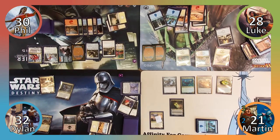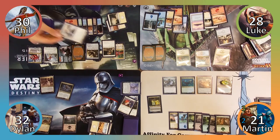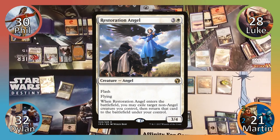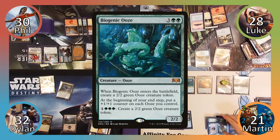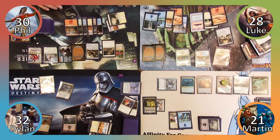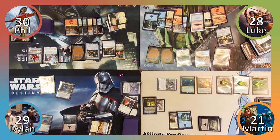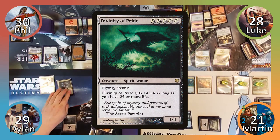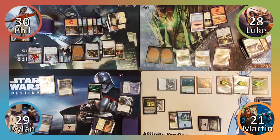I use Ashiok's plus two ability, this time targeting Phil. I exile Restoration Angel and two non-creature cards, and then cast Biogenic Ooze, creating a 2/2 Ooze token. Moving to combat, I attack Dylan with Krav and he declares no blockers, spotting that I have mana available to activate his ability. Dylan takes 3 and I move to my end step. I put a plus one plus one counter on my Ooze, then pass the turn. Dylan returns Divinity of Pride to his hand with Ravos' ability and then casts it.